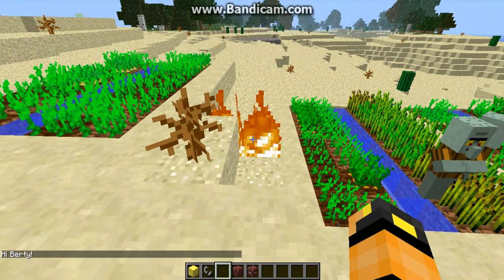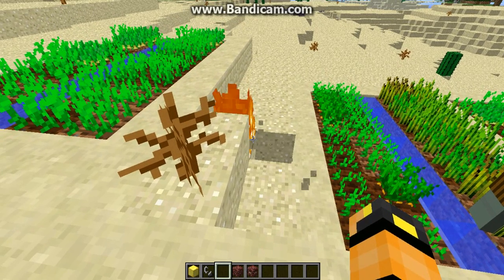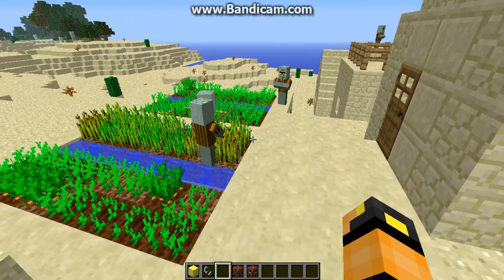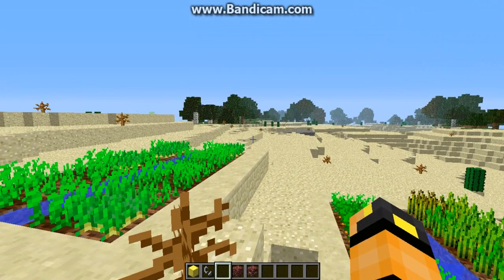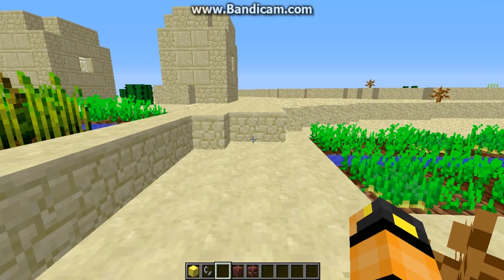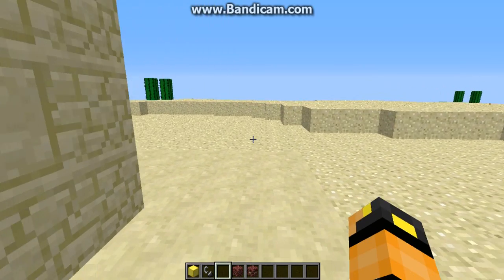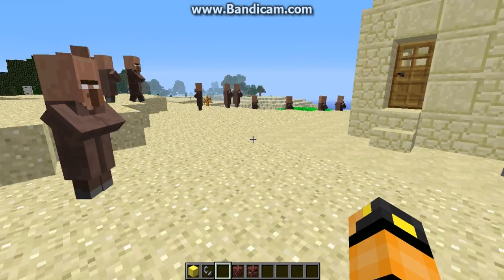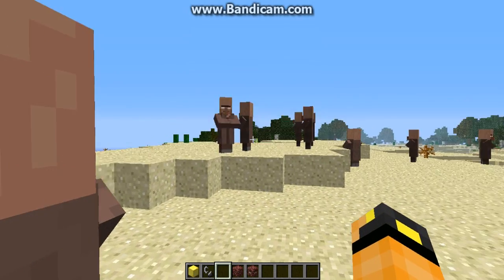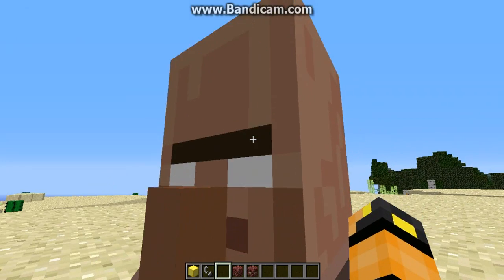Why is there — so there's a squidward. I'm waiting for her. Oh my god, there's a lot of demented villagers now. As you can see, their eyes are white. They will not trade with you.